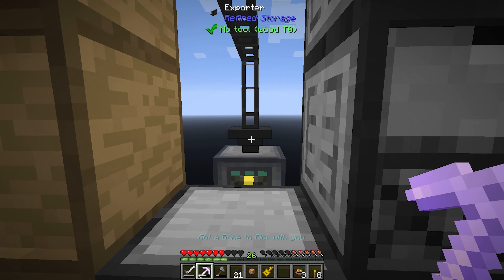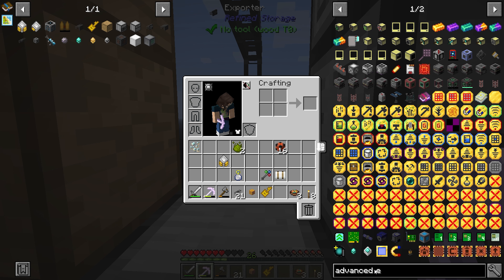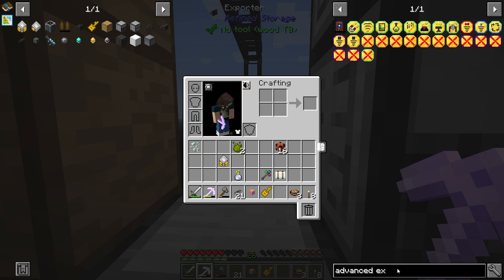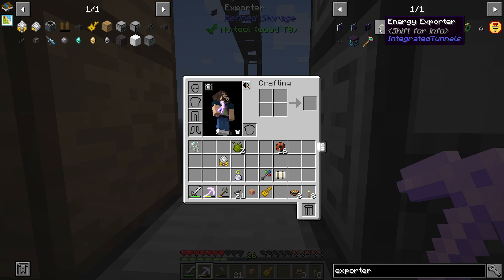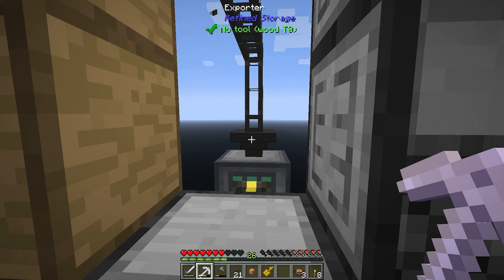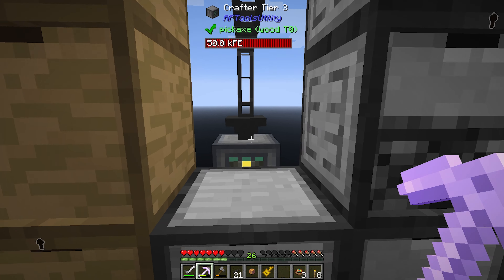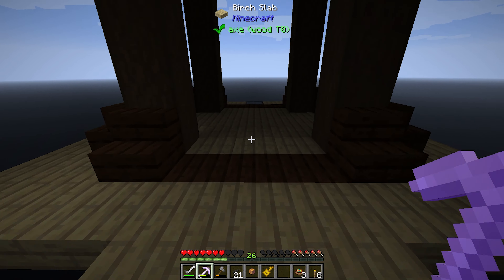So we need to set up this exporter to export our pieces, which actually means we need an advanced exporter. Do we have an advanced exporter in this pack? We don't — we only have a regular exporter. We're going to have to make another exporter because this can only have one, two, three, four, five, six, seven, eight, nine slots, and we need 11 things to come out of here. So we have to set up another exporter.